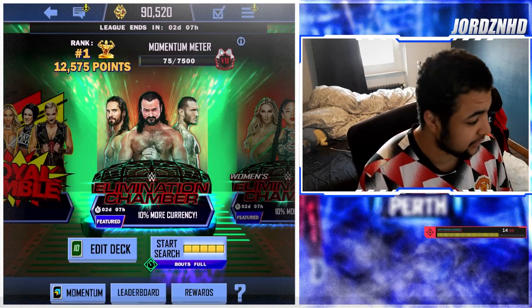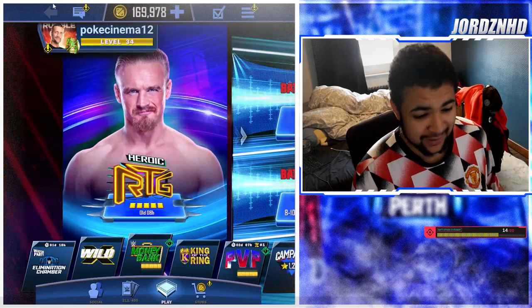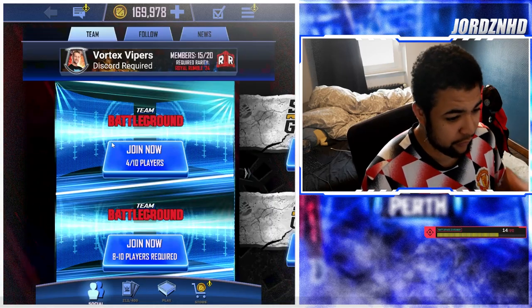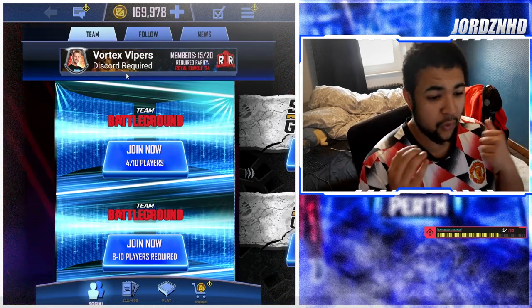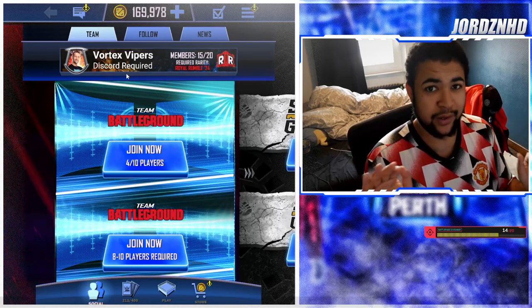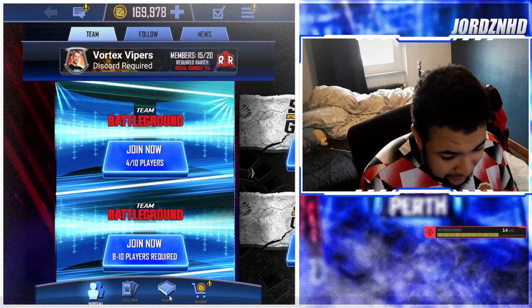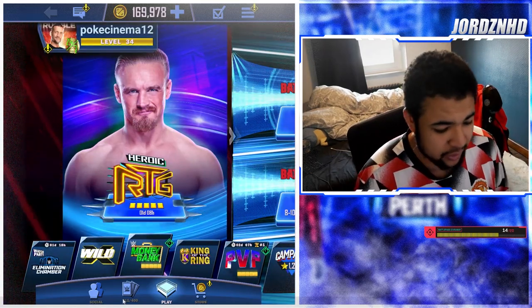It's not that difficult and not that hard to understand - it's a very good method for stacking stuff, especially with the new tier coming up. Also, we are still recruiting for the team, so if you want to join the Vortex Vipers, apply and make sure you're Rumble 24 maxed out with probably one of the best decks you can get, also maxed out at XP level 34.